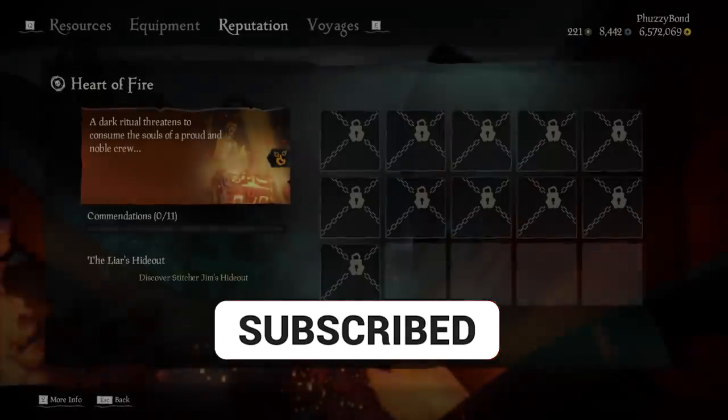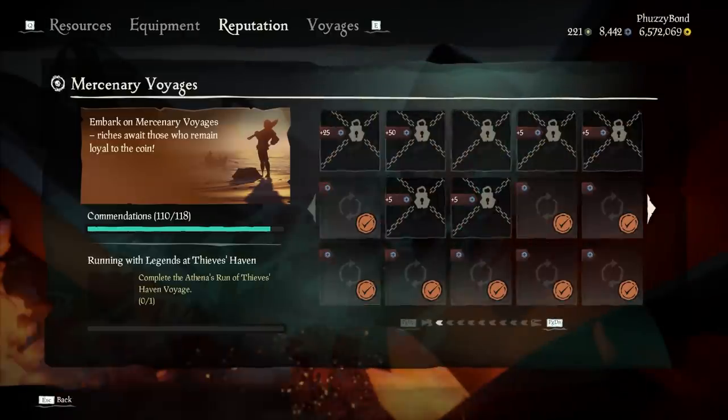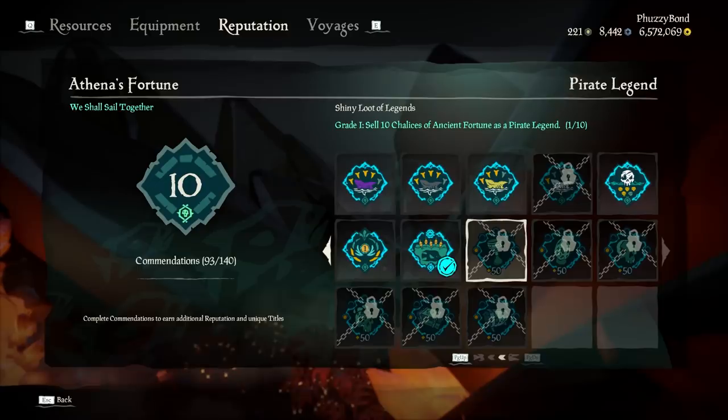Let's start with the Commendations. We have three sets of new Commendations: under the Heart of Fire Tall Tale tab, under the Mercenary Voyages, and the Athena Reputation tab.